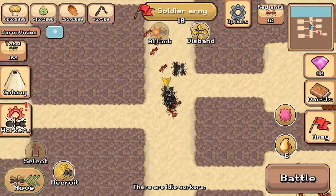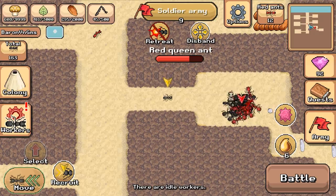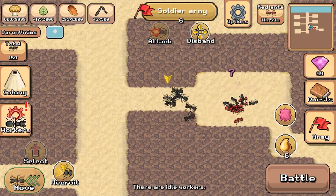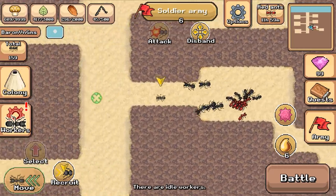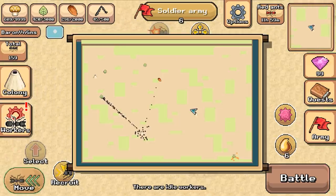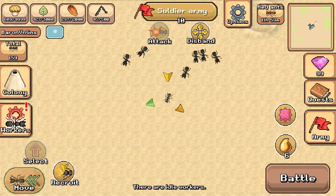Keep going, we're almost there. That soldier will be dealt with post haste. They just go immediately after the queen, so we'll take a few more casualties than we needed to. But we did get some gems and some pheromones. We've already dealt with the red ant nest. I think we'll go on a quick aphid run and then do some multiplayer battles.